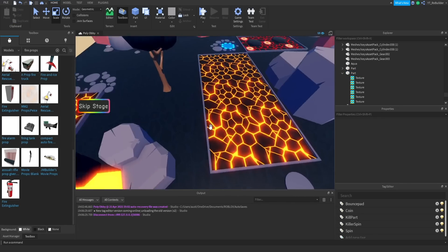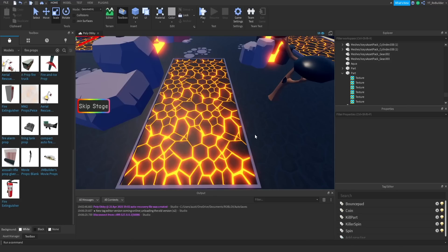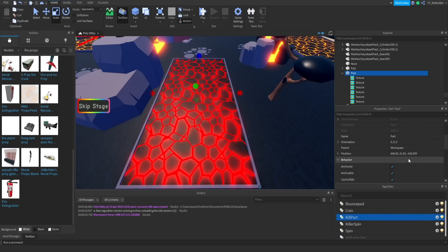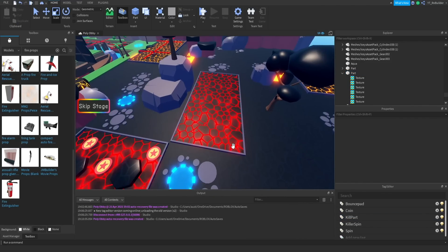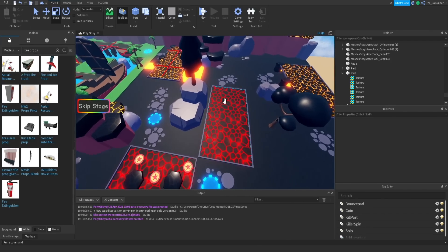I've got a bit of an idea. I'm thinking I can 3D model a fire extinguisher and they would be pretty huge. What comes out of them — the white powder or whatever — would be the platforms you can jump on. I'll turn this into a neon red part so people know it kills you, add the kill part tag to make sure it does kill you, and then turn CanCollide off to make sure you can't keep jumping on the part to avoid dying. Now we just need to 3D model a fire extinguisher.